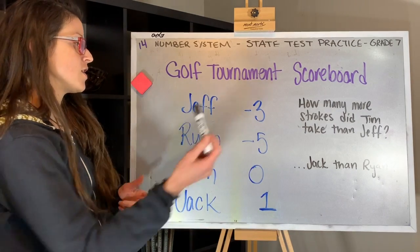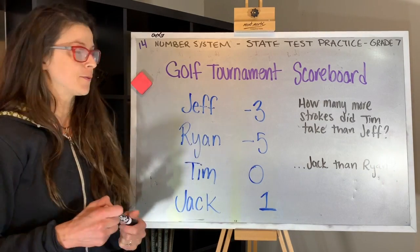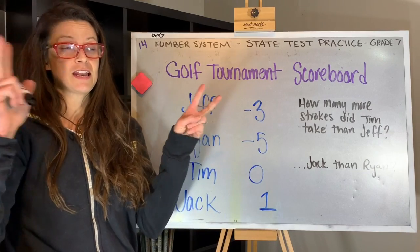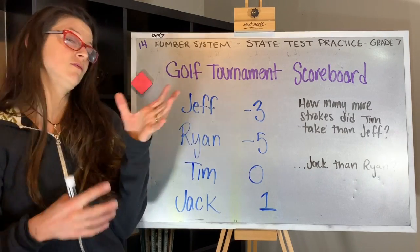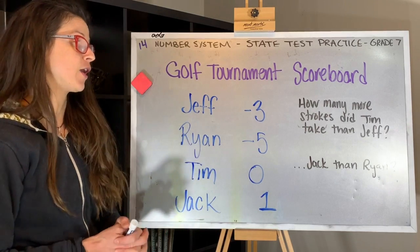In this situation during the golf tournament, Jeff was three under par, so he took three less strokes than expected. Ryan was five under par, Tim was zero — which means he's at par, he shot par — and Jack was one over par.